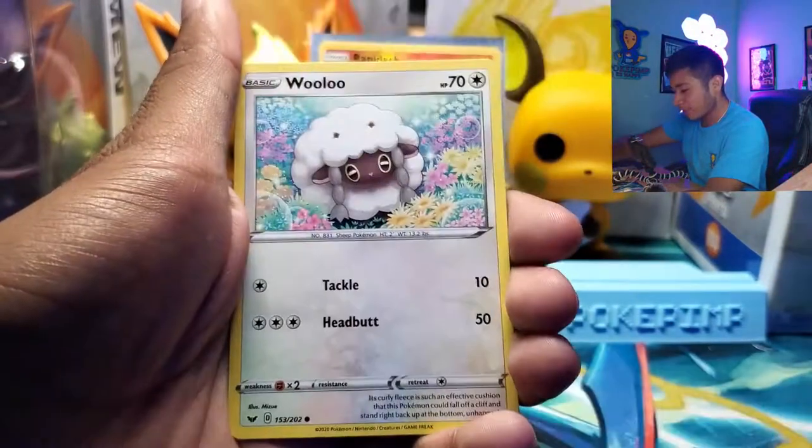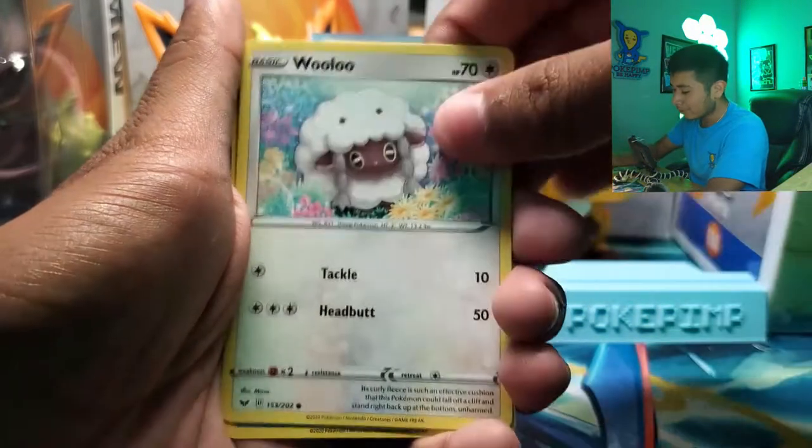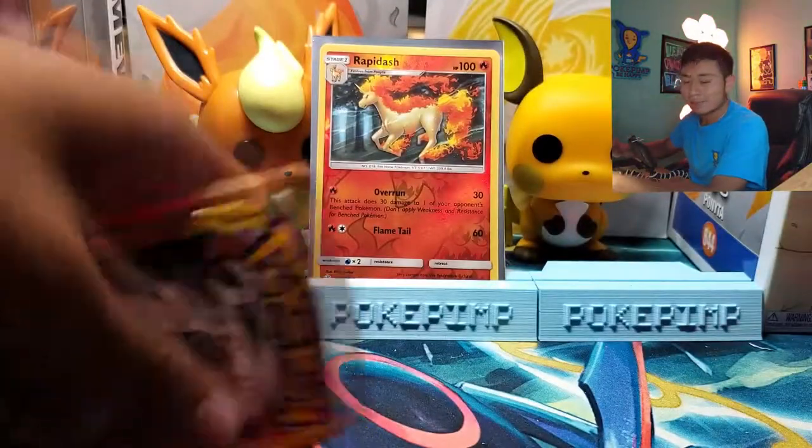Yamper — looking all adorable in the field. Wooloo — Wooloo's never looked cuter than in this picture. Sobble. That was the last one.